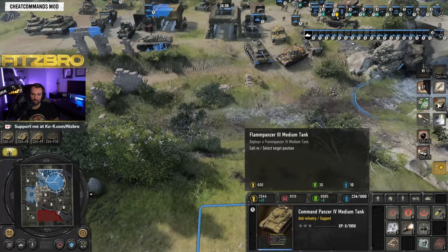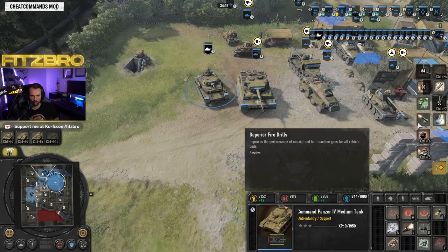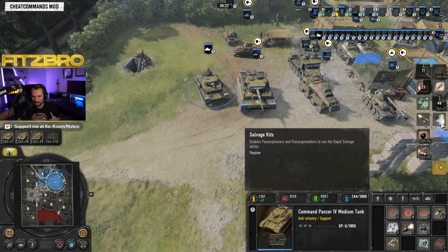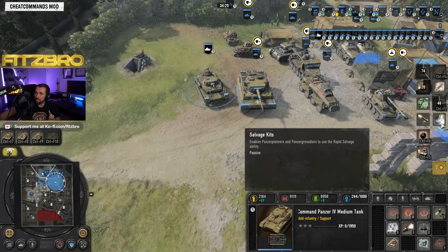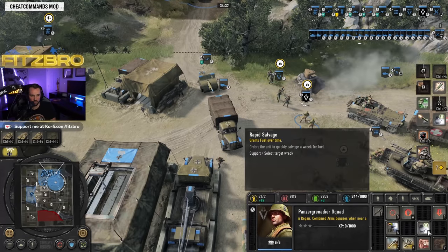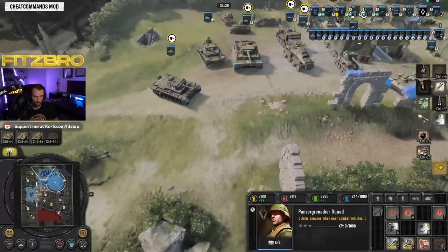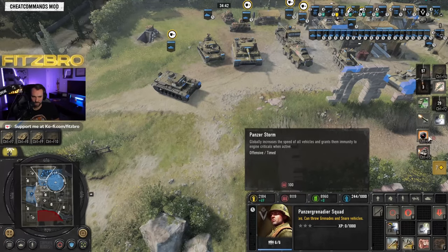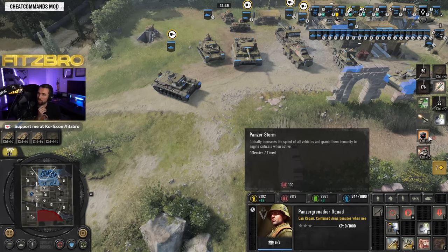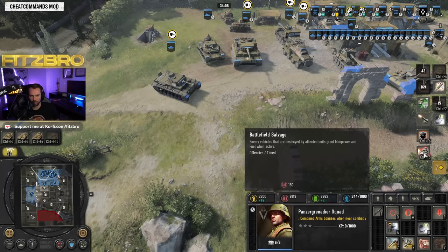You can get a Flammpanzer medium tank — that's going to be a flame tank. Superior Fire Drills improves the performance of machine guns across all vehicles. Salvage Kits is very interesting: it enables your Panzer Pioneers or Panzer Grenadiers to use the rapid salvage ability — they can go up to a wrecked vehicle and salvage it for fuel, helping you recover resources to fund all these expensive call-ins. Panzer Storm increases the speed of all infantry and gives vehicles immunity to engine criticals when active, as a timed attack ability.